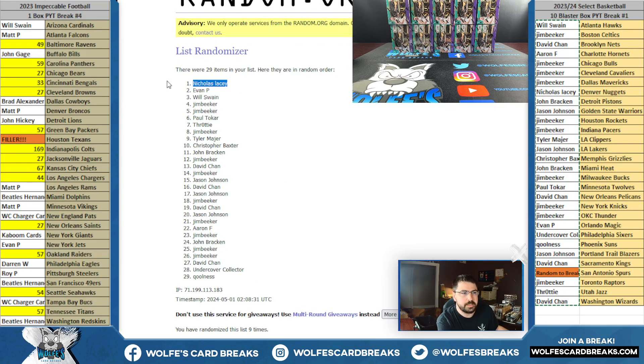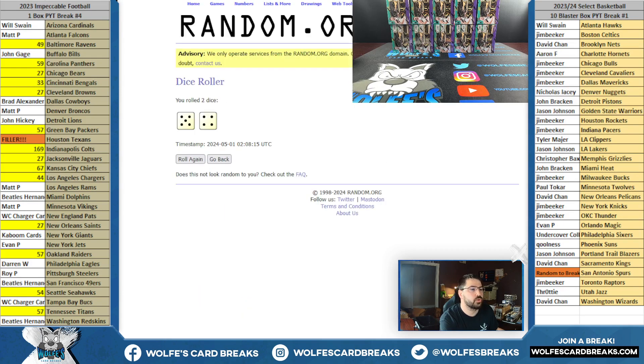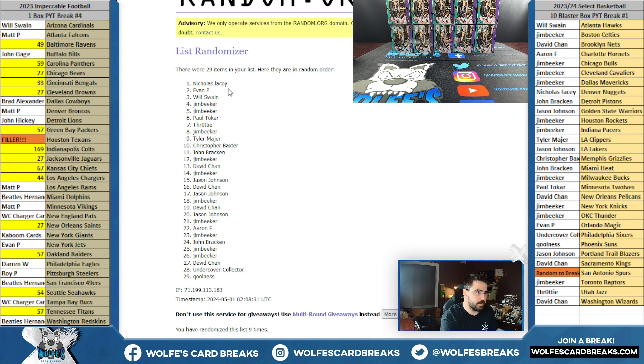Nicholas — wait a second. I think Nicholas got the last team. He one-spotted it with the last team, the Nuggets. That is crazy. Good luck. Five and a four, nine times. That is crazy luck, Nicholas. Last spot on the Nuggets. Spurs hitting the Spurs in the random nine times. Top spot getting it five and a four, nine times.